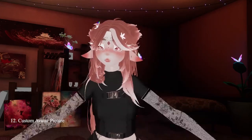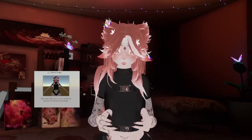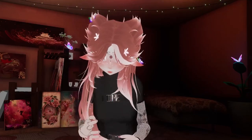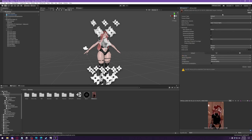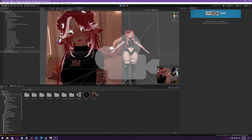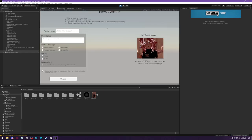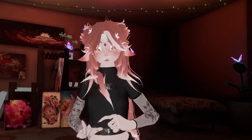Number twelve: custom picture for your avatar. Why are we uploading avatars with T-poses? People will look up your profile and see your avatar in a T-pose — stop it. Take a picture in VRChat, add it to your Unity project, select the photo and change it to Sprite at the top, then click apply. Drag it into your scene, take the camera, drag it over to your picture when you upload, and now you don't have a T-posing avatar.